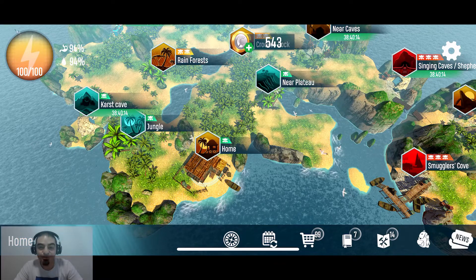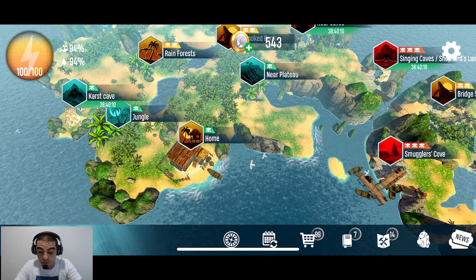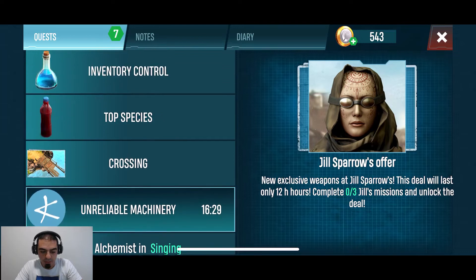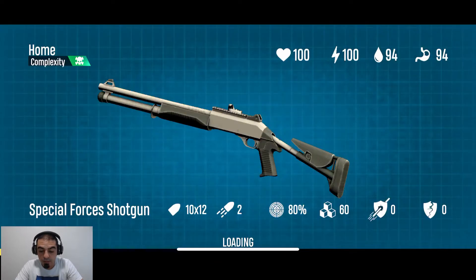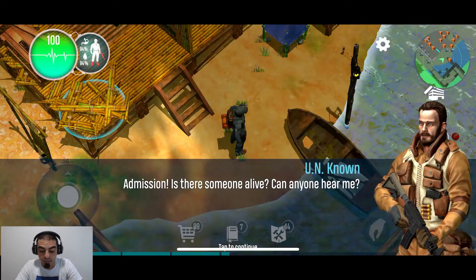Hello everybody, welcome back to the channel! We're playing Survive This Invasion. We got a new update and there are so many things we can do, but my main goal is to go and find these blueprints so I can unlock this area. First thing I noticed when I jumped into the game and went back to my base is that the map is completely revamped and it looks really, really nice.